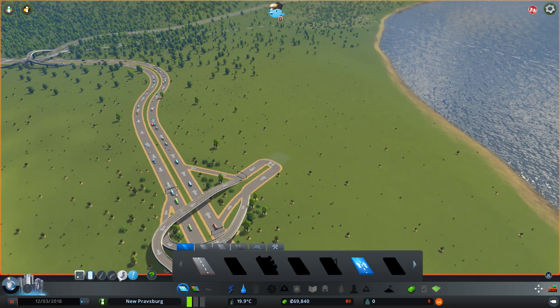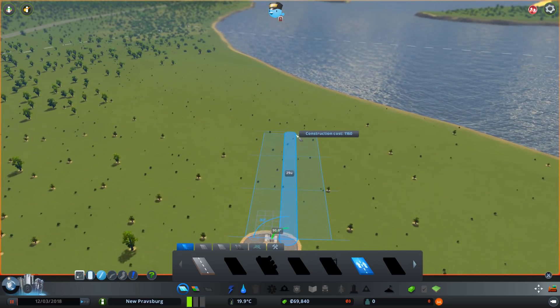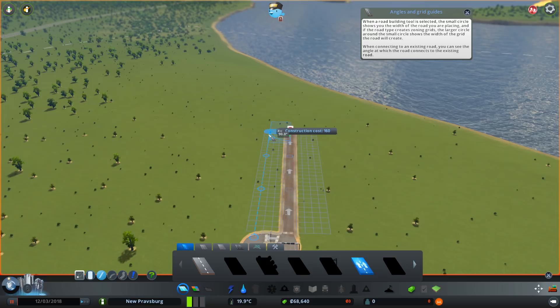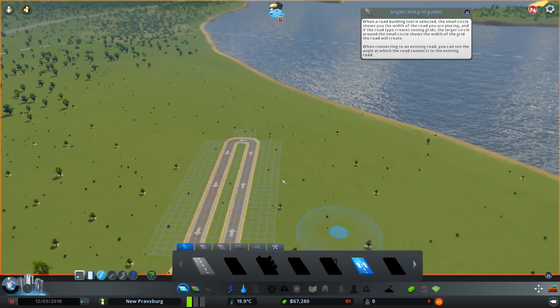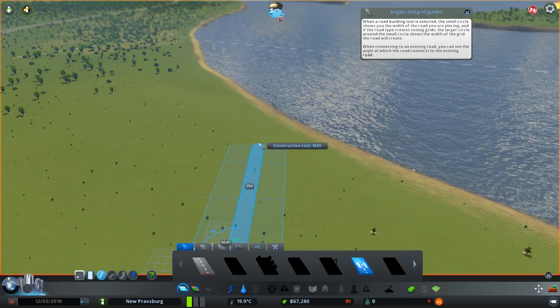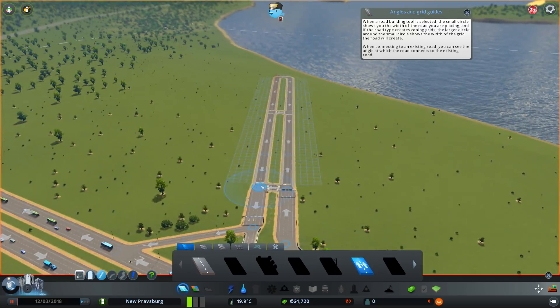Let's go ahead and get some very basic opening moves for our city. I'm going to create a quick grid pattern, in no small part making use of the one-way roads. I find that these help to reduce traffic quite a bit because traffic lights are just of the devil. And we don't have access to the large roundabouts yet, so I think this is going to have to do — something kind of like this, probably.